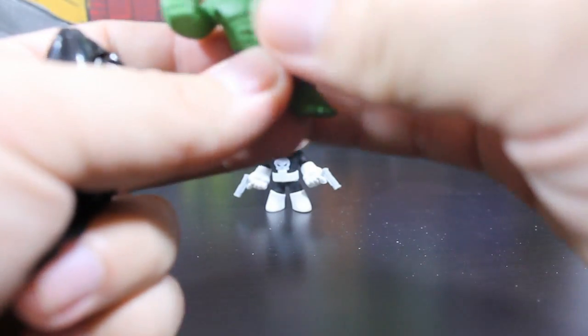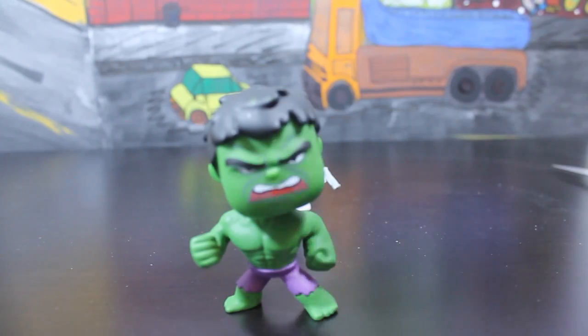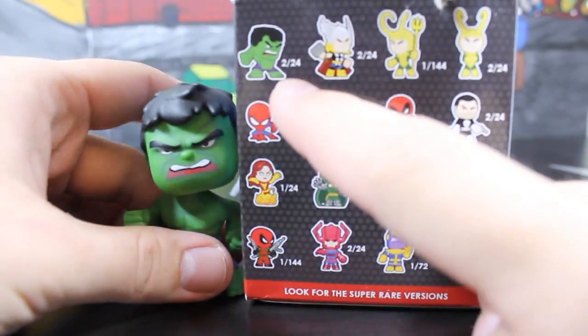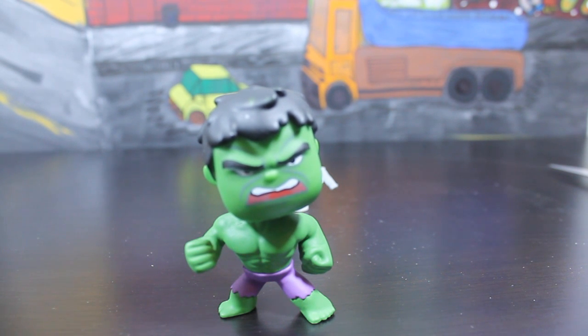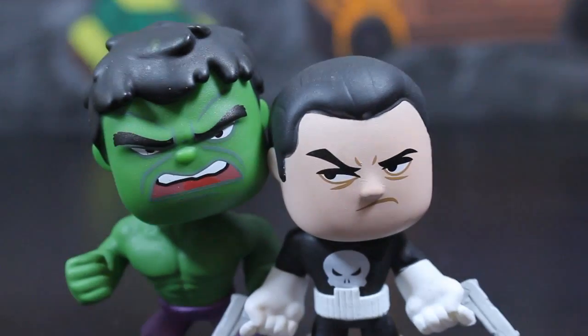Oh, it's the Hulk! And it's a version that is not even clearly on the image on the box. That Hulk doesn't look exactly like this one. What's going on with my spring here — Hulk is angry! So we got both characters that are 2 out of 24, so no particularly rare pulls. There are only four characters that are rarer: Loki, Thanos, Ultron, and Deadpool. But today we pulled the Punisher and the Hulk.